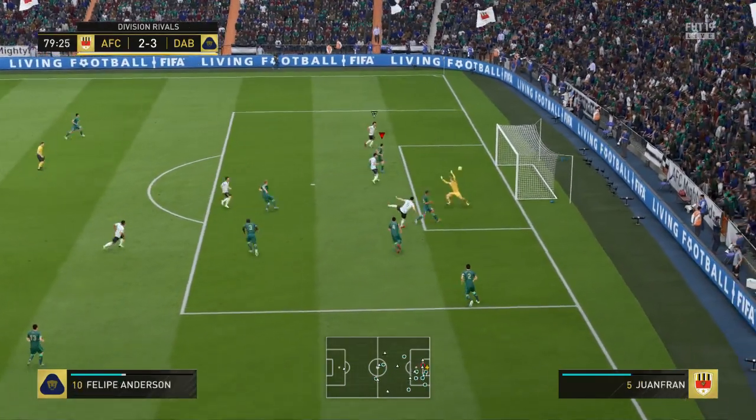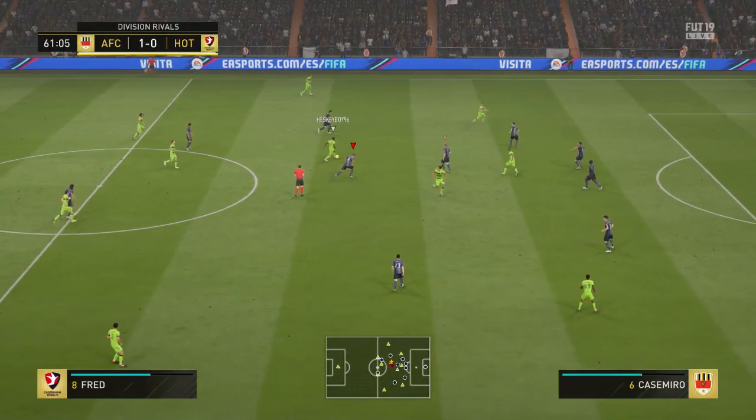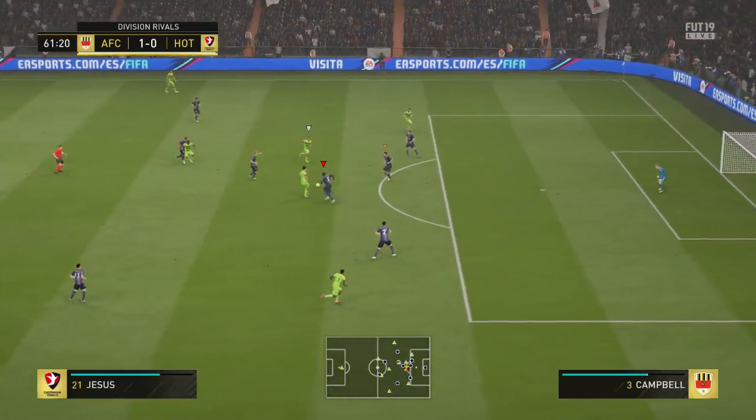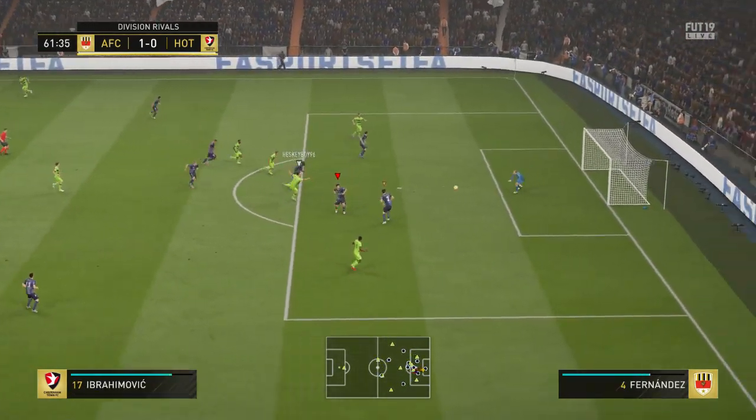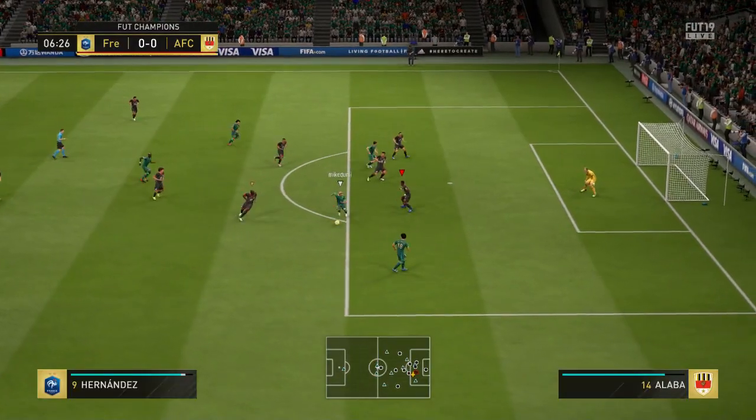I don't even think I'm going to sell this card. I'm definitely going to keep him, and who knows — maybe if I want to build a Dutch squad, he'll be the goalkeeper I go for instead of spending 500k on a Prime Icon van der Sar. Van der Sar is obviously better for links because he links with anyone, but apart from that, Silesan is genuinely just as good.